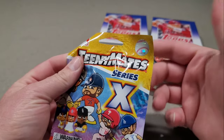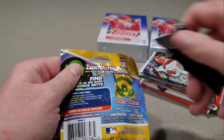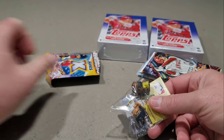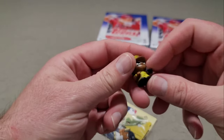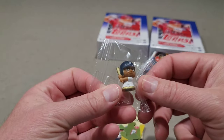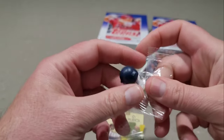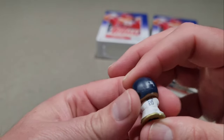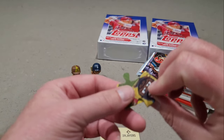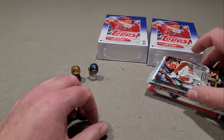I'm impressed with this repack so far - I'm digging it. Let's open the Teeny Mates and see who we got. In here we got Padres Juan Soto, and we have Torkelson - I think it says Torkelson. Yep, that is Torkelson. So we got Soto and Torkelson with a couple of puzzle pieces - you can build the puzzles. I'll definitely take these over two top loaders. I'm going to save the Topps Fire pack for last.